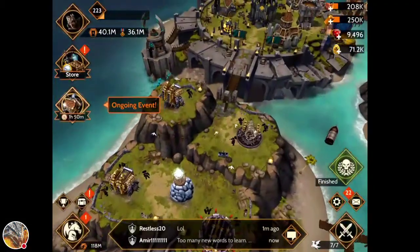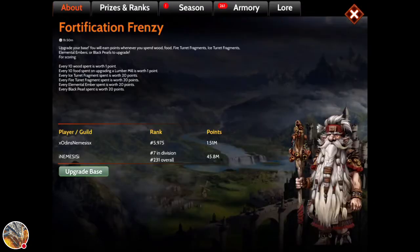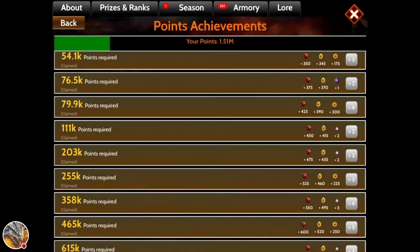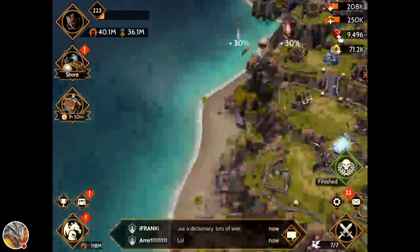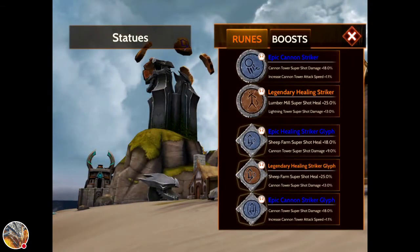Also, starting with simpler things I think they should do and probably can do pretty easily: stop giving us these random glyphs. I have so many healing striker glyphs and I don't even know what to do with them. Because every single event we either have rejuvenate or healing striker. Healing striker is for farms, and I feel like PG just keeps giving them out. I don't understand the point of having healing strikers — people only need three, max.